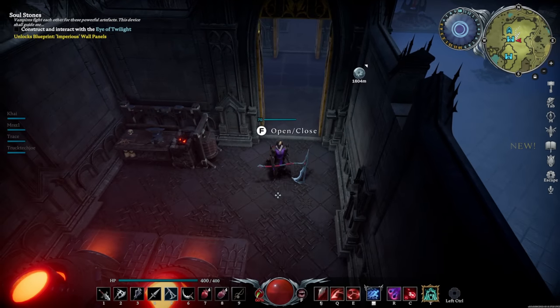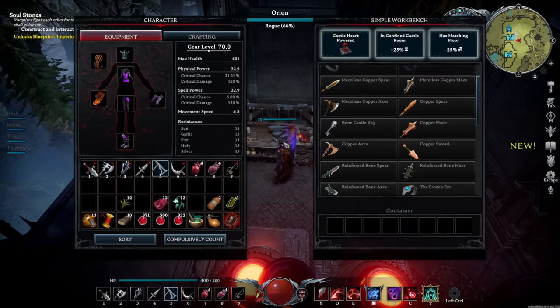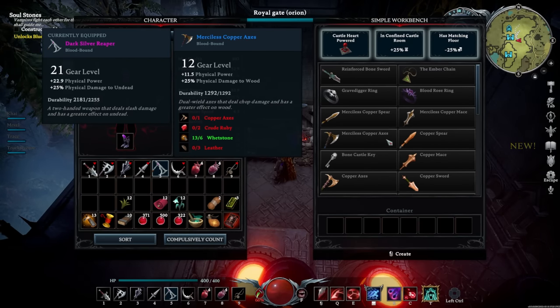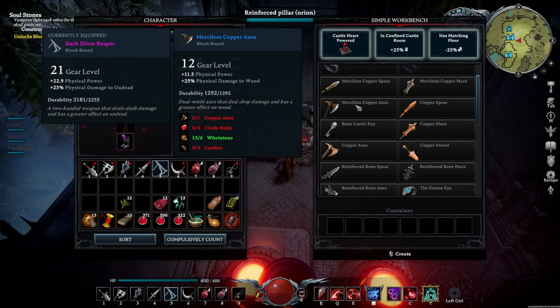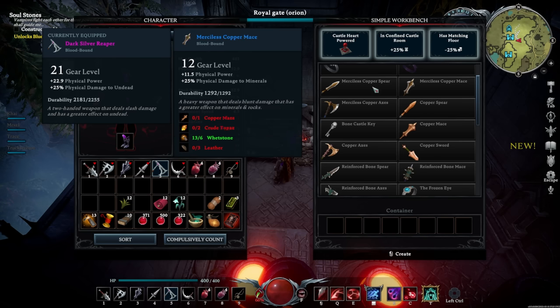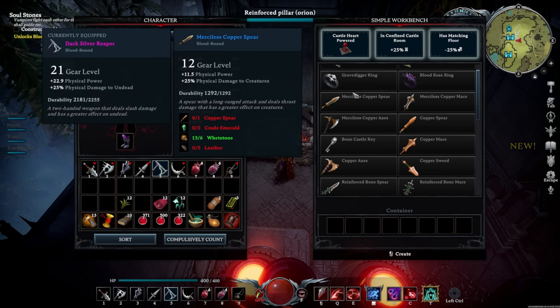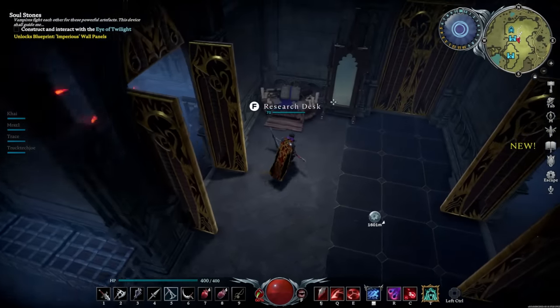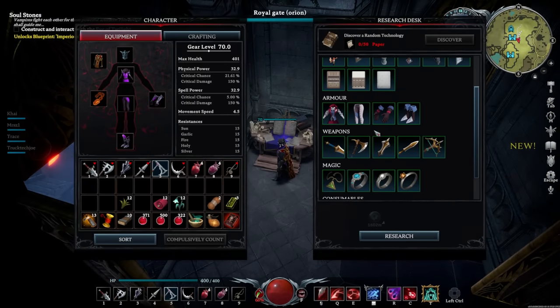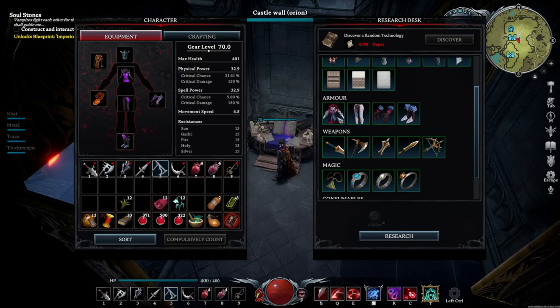There are actually two bosses you can farm for the next tier of items. First, let me lay a ground rule: the merciless version is the upgraded version of a base item. So you have your copper spear, and then the merciless copper spear is the upgrade. These base sets unlock all at once with a new workbench. To get the merciless stuff you need research - either find books or do the random research. But for merciless copper and merciless night stalker you don't need to burn your paper on that.